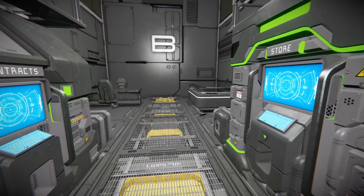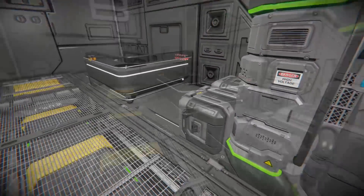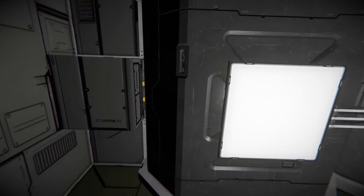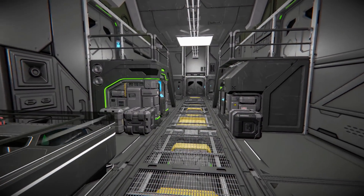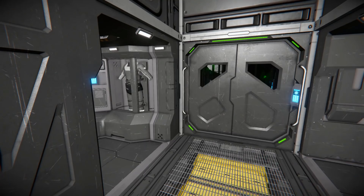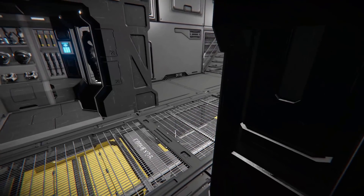Walking towards this, this is our store and vendor setup. Around the corner, we've got some freight crates, there is our little counter, there's our little chair. Moving all the way past this and towards the doorway, we can see some armory lockers right around the corner, so if you want some privacy while changing, you've got that.